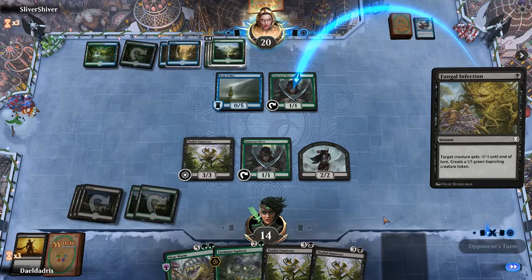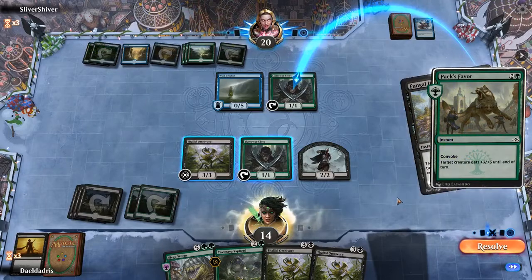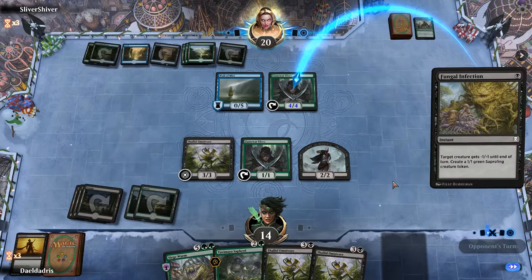They might have a Dive Down — or is Dive Down even a common card? It's Pact's Favor. We can't really do much about it, just let him live. We get the Saproling anyway.